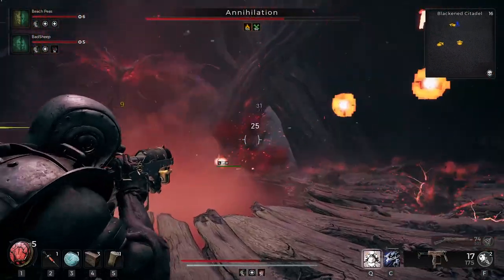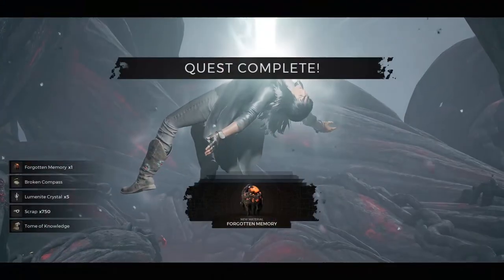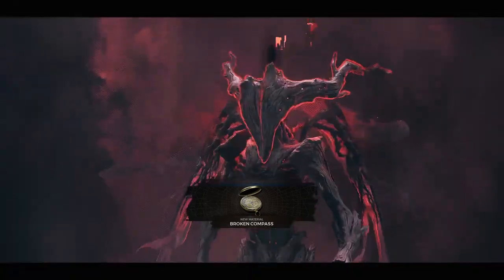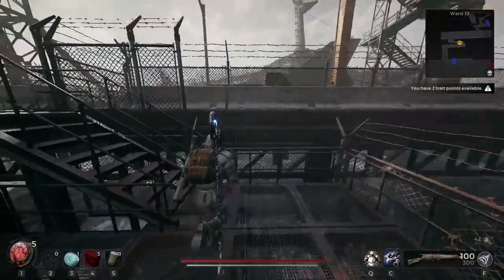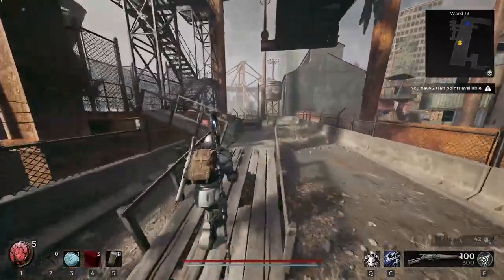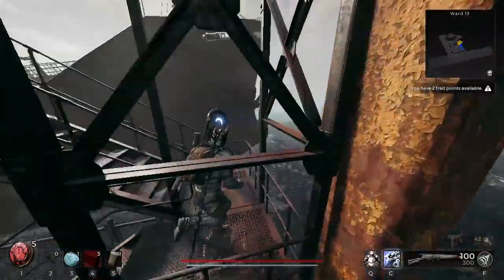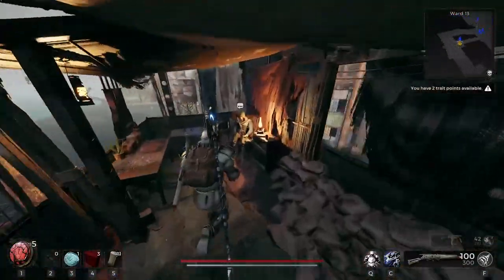To get the Explorer Archetype, all you will need to do is beat the final boss of Remnant 2, and this can be done on any difficulty. Once you beat the final boss, you will get the Broken Compass item, which you can take back to the archetype crafter in Ward 13. If you have enough resources, you will be able to craft the Explorer Archetype, which you can use as a secondary archetype, or you can choose to play as an Explorer from the start of the game on a brand new character.